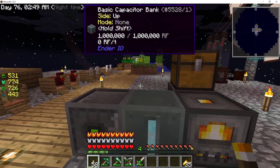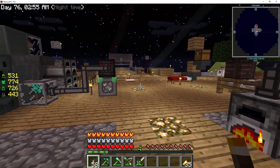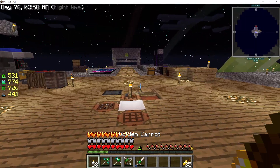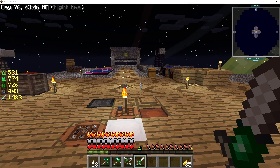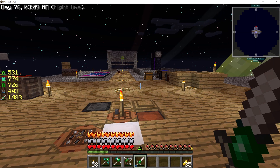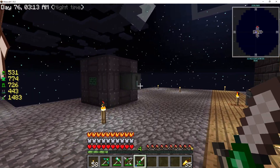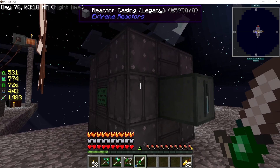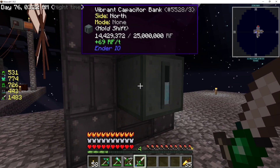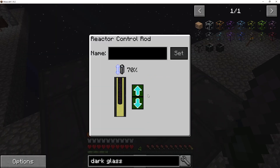I don't want a creeper spawning and blowing up everything. Last time we added lapis to the sword and it's Looting 2 now and Luck 2, so that's luckier than Luck 1. We also made this 25 million RF capacitor bank and it's sitting over here on the reactor just collecting some power, not going real fast because I have it throttled back 70 percent.